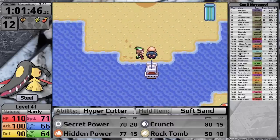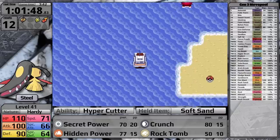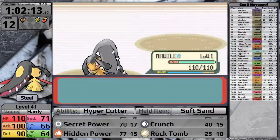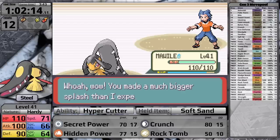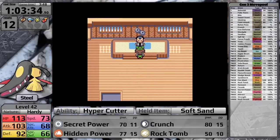I backtrack to Brawly next because I need to defeat him before Norman. Because I'm so outrageously overleveled, I one-shot all of his Pokémon with Secret Power. It's time to take on the character's dad.